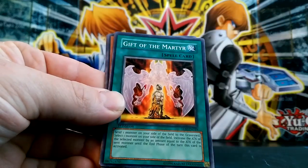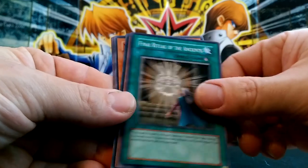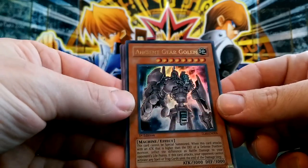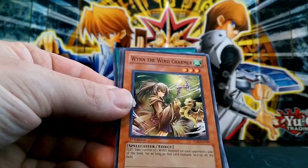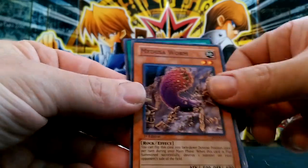Ancient Gear Soldier. Nice, Clayman. Right off the bat - Ancient Gear Golem! That's crazy, and that's the cover card. That's awesome, really cool. Glad I got that. That's a good start.